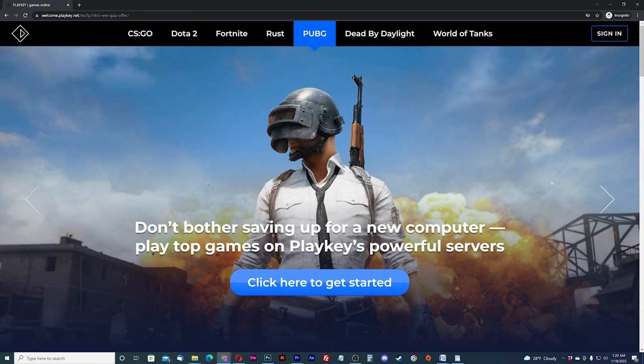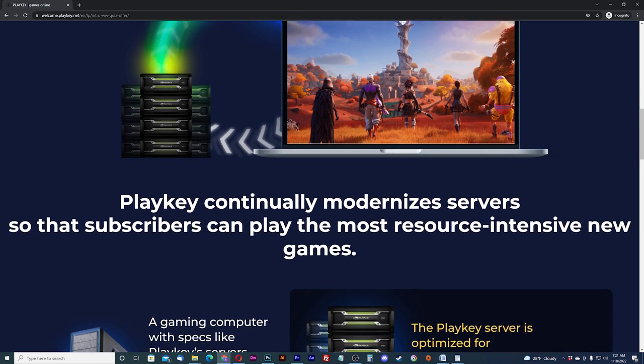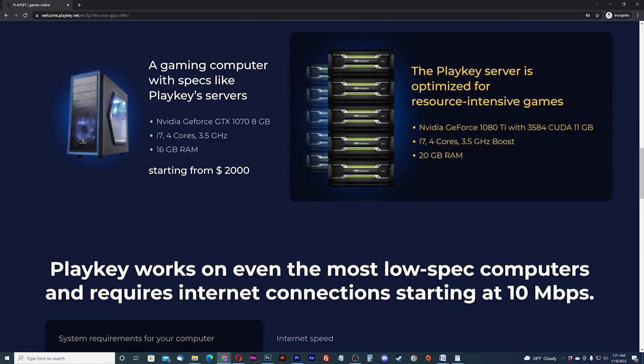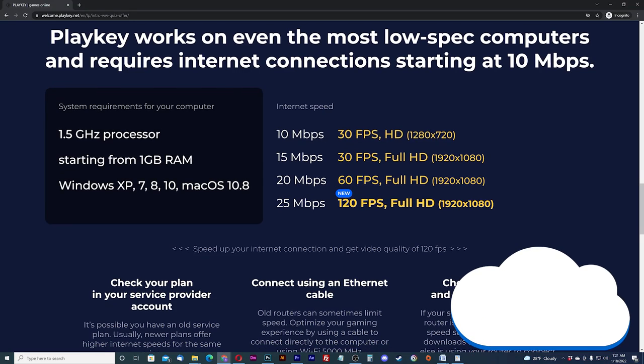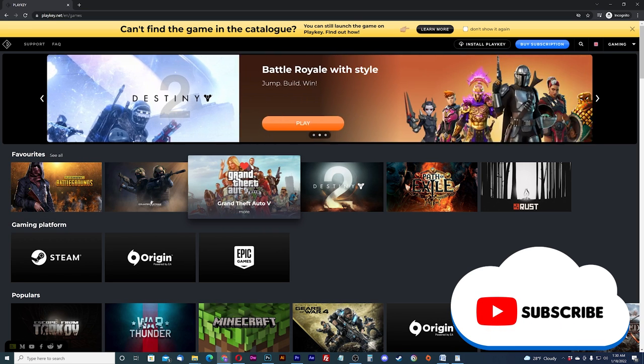PlayKey is a Russian-made pick-up-and-play cloud gaming service that allows you to play your whole catalog of games from various third-party distributors including Steam, Origin, and Epic Games. Is this the cloud gaming platform for you? Let's get keyed in with the details of PlayKey.